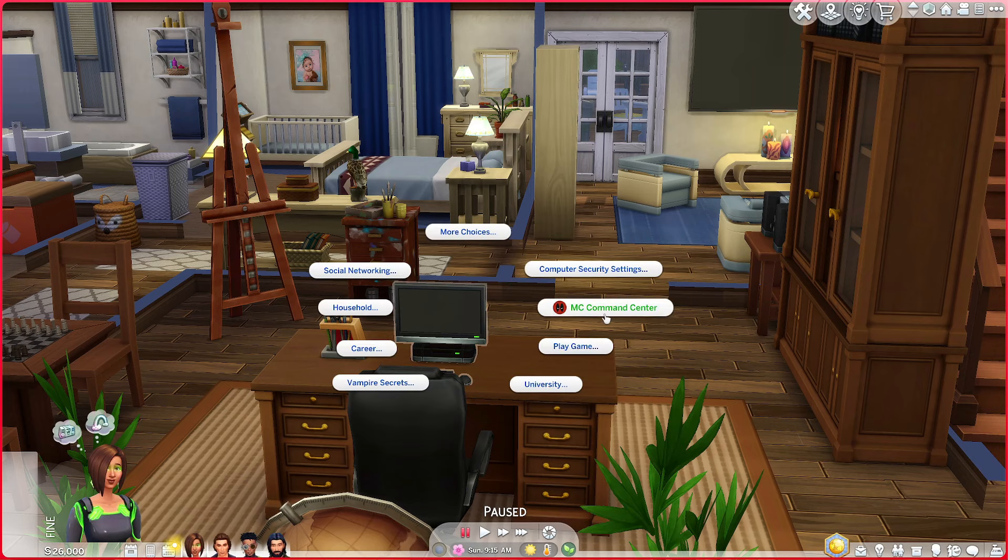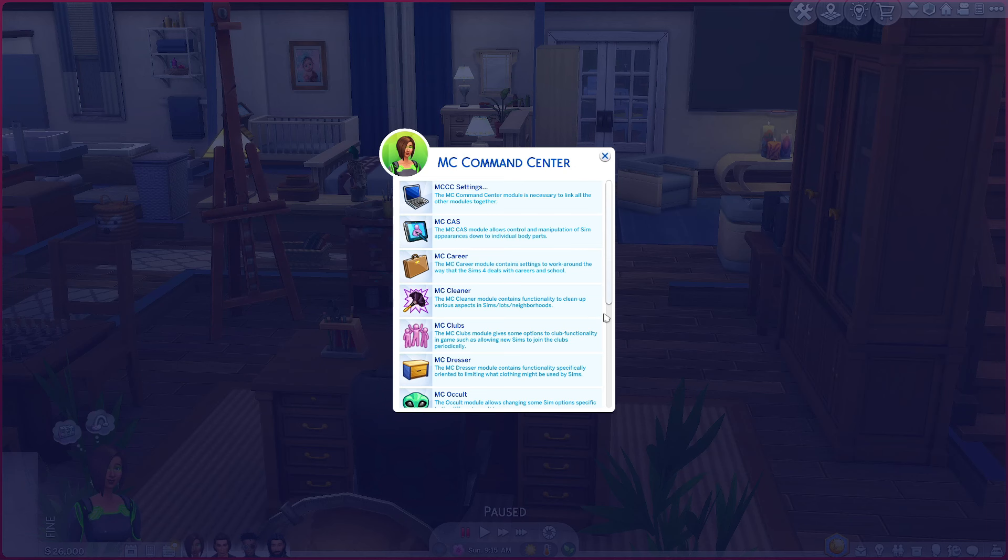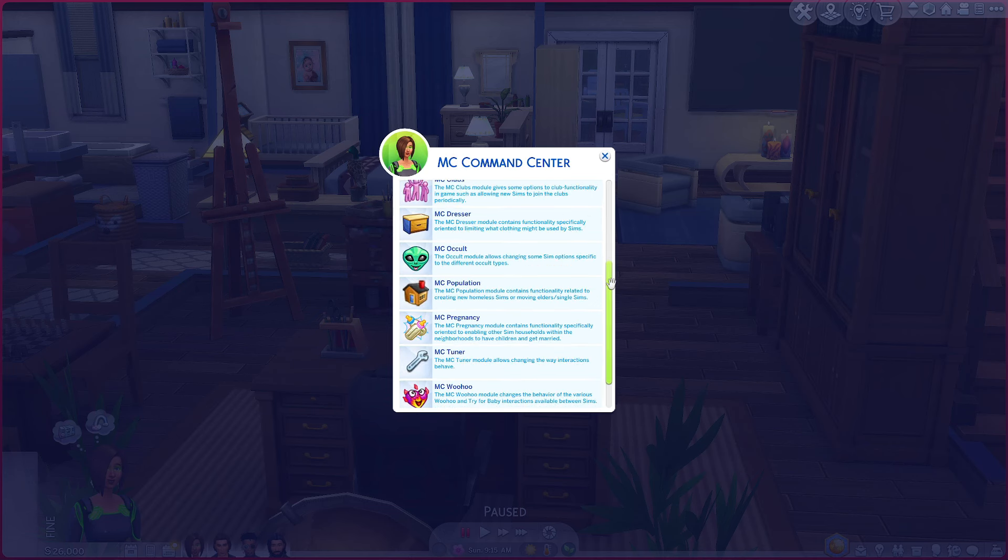From the computer, you would click MC Command Center. Most people do not know that MC Command Center can pull random sims from your library into your game. It is a feature that is part of this mod but it is hidden. The goal is to grab as many sims from your own library as possible and add them to the game, so instead of having randomized townies, it pulls directly from your saved sims.